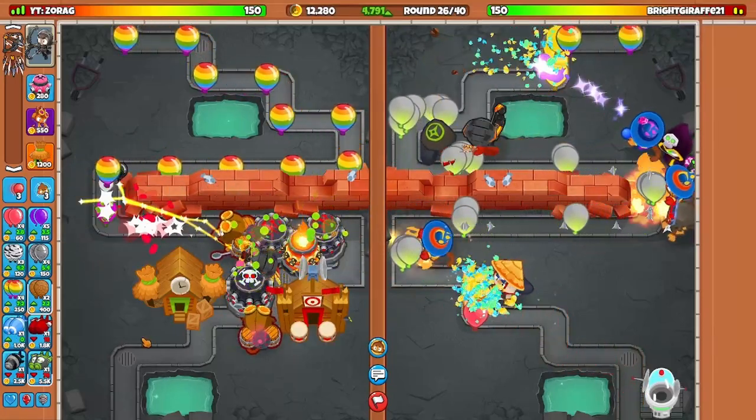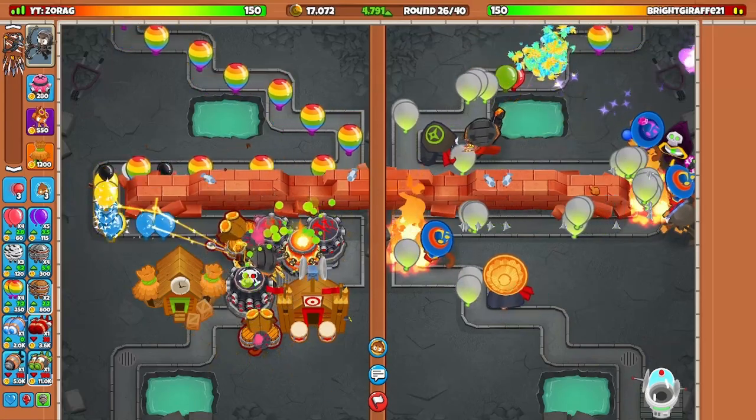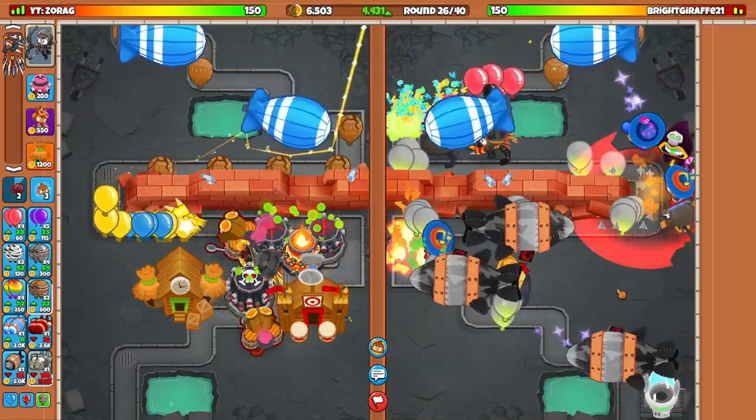It's currently around round 26 and we now have DDTs, so I'm going to fortify this because looking at my opponent's defense, I don't think he is going to be easily able to defend. I'm just going to boost this and that should end up winning me the game.